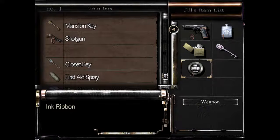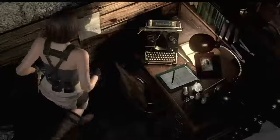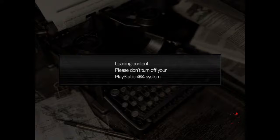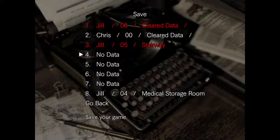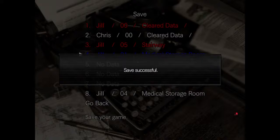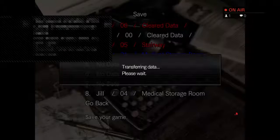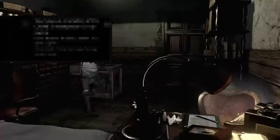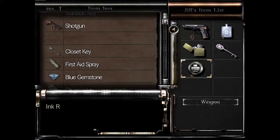Now I'll keep the lighter, keep the kerosene, and use the typewriter — you can save your progress. Save the game. Alright, save over here and it's blue — cool. Now what ending am I gonna get? I'm gonna get either the Barry and Chill ending, or the Alone ending.